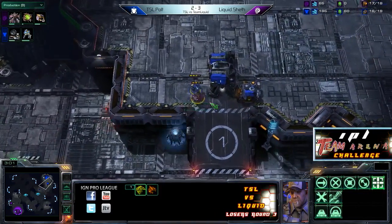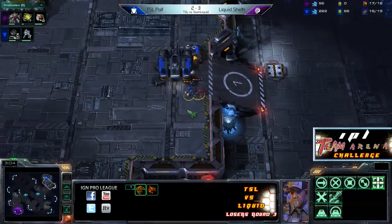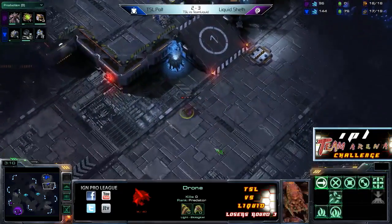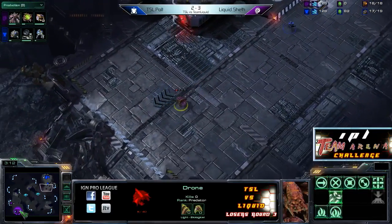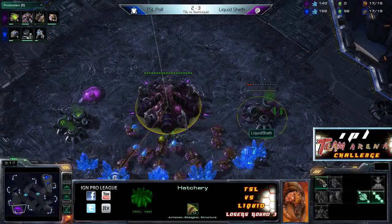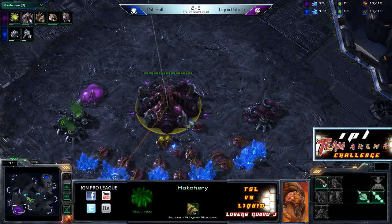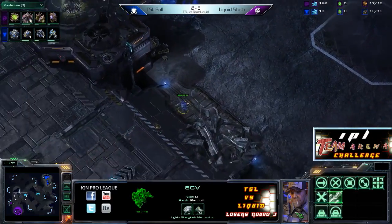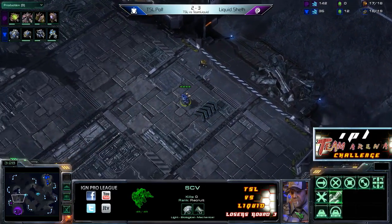Oh, fight fight fight fight! This is actually going longer than I anticipated. Sheth finally goes away with that drone. SCVs are like the toughest construction workers ever, man. What other construction job do you know where you have to fight an alien creature just to be able to start working for the day? That is a tough job.